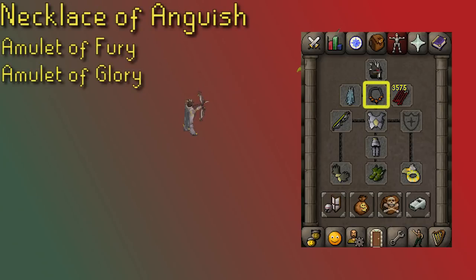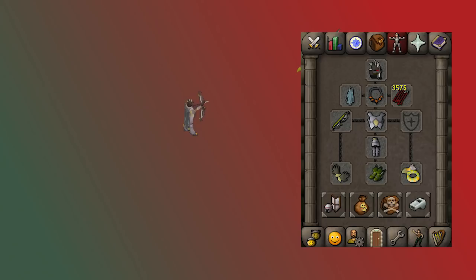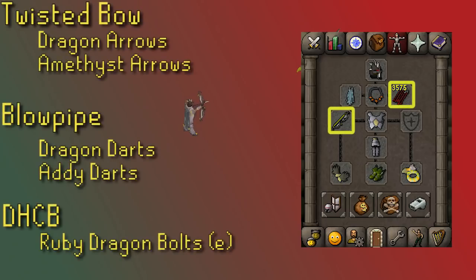Best in slot for the neck is the Necklace of Anguish, which also has a nice range strength boost. Zenyte jewelry in general is one of the best upgrades you can go for. Next you've got the Amulet of Fury, then the Amulet of Glory as the lowest option. The best weapon for the Hydra is the Twisted Bow, as it has a very high magic level and the Twisted Bow does better against higher magic levels. Dragon Arrows are very worth it; Amethyst Arrows are much cheaper and still pretty solid.